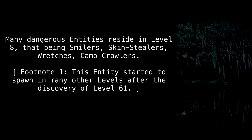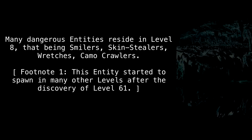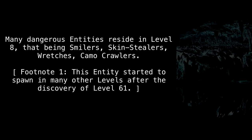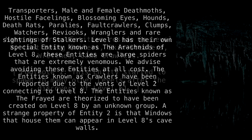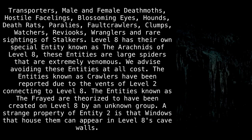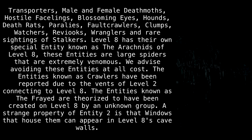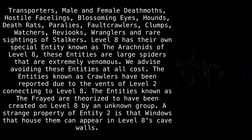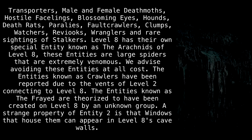Many dangerous entities reside in level 8, that being smilers, skin stealers, wretches, camo crawlers, transporters, male and female deathmoths, hostile facelings, blossoming eyes, hounds, death rats, paralyze, fault crawlers, clumps, watchers, reviux, wranglers, and rare sightings of stalkers.